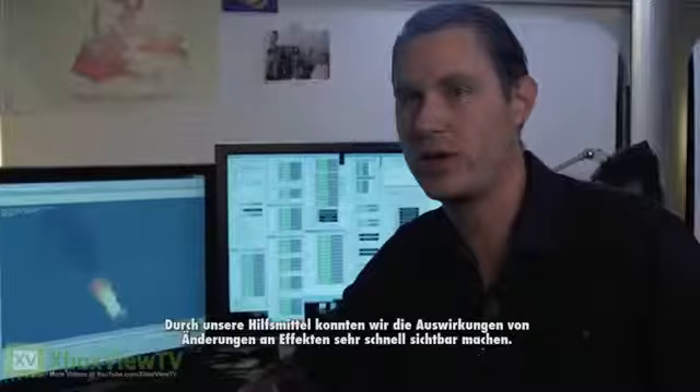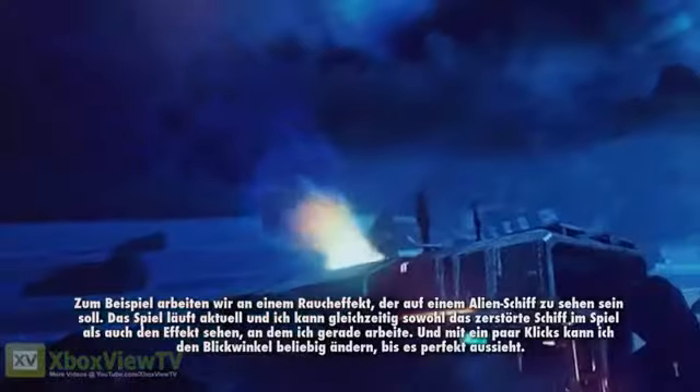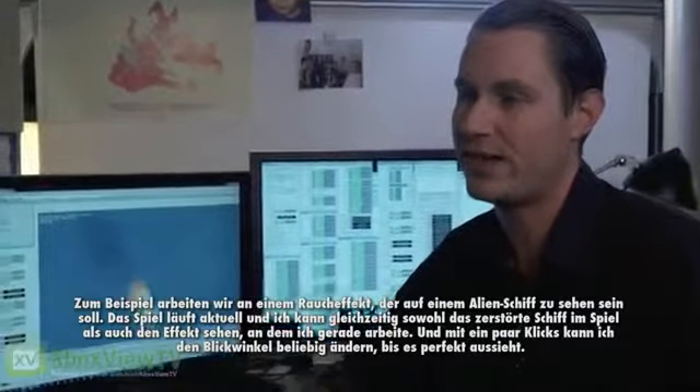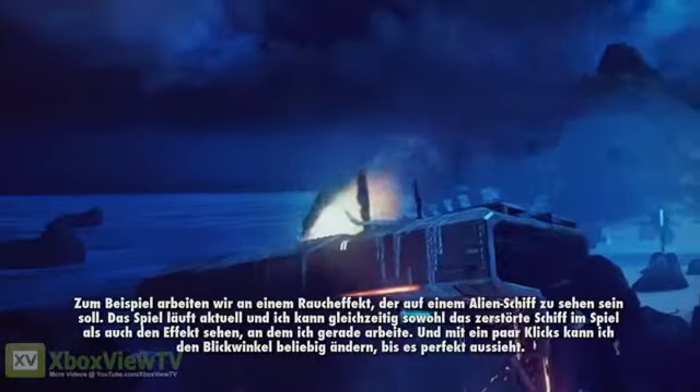Because of our tools, we're able to have this really quick turnaround as far as changing the looks of the effects. As an example, we're working on this smoke effect right now on this alien dropship. While I have the game playing live, I can see the shot of this crashed ship and this effect that I'm working on. And then with a few clicks, I can rotate that whichever way works best.